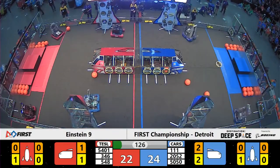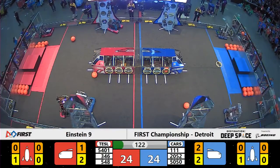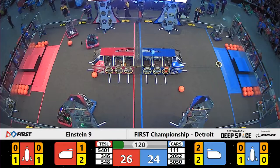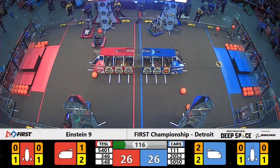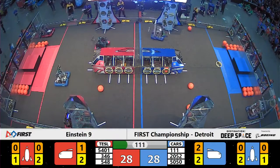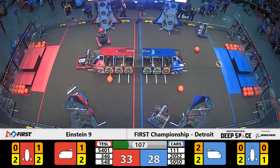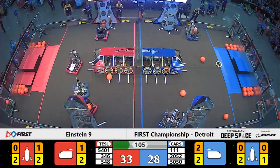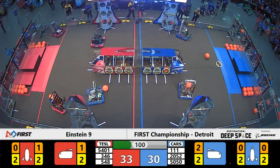Scores coming in now at the beginning of the teleoperated period as drive teams head to work already on the near side of the field. Some pushing and shoving — team number 2052 for the Blue Alliance trying to slow down the 548 scoring machine, the Robo Stanks from Northville, Michigan, placing a hatch panel on the very bottom tier of that rocket. Now heading back to collect some cargo, but Nightcrawler in the way, trying to prevent them from scoring inside.